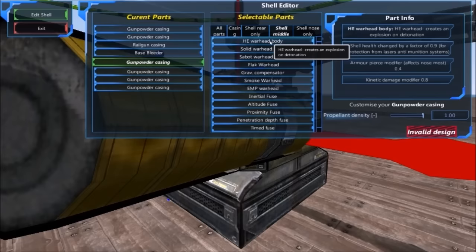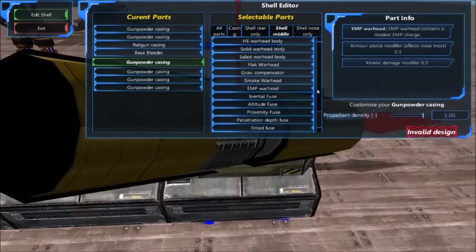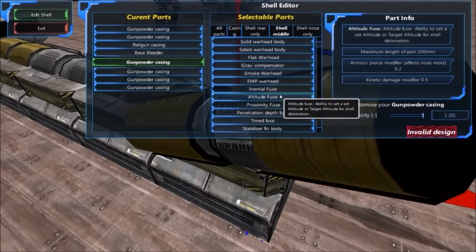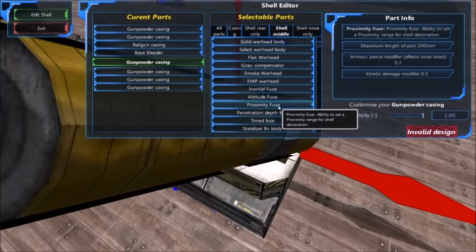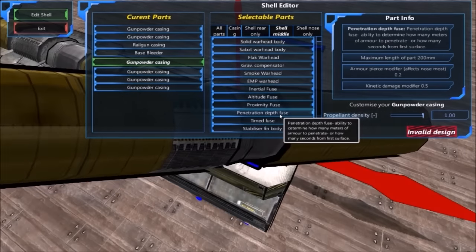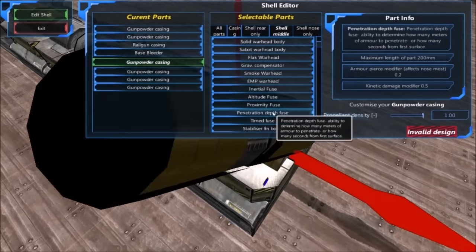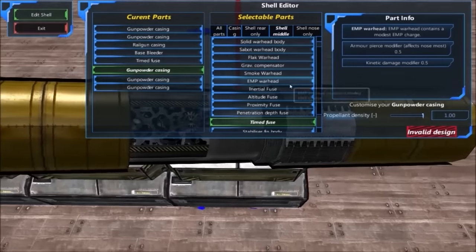Since we are using a laser targeter, we should use a fuse. There are five fuses available to us. We can do an inertial fuse, which is very, very good for disabling shields. We can do an altitude fuse, which is semi-reliable but sometimes explodes before you want it to. We can do a proximity fuse, which is very unreliable. We can do a penetration depth fuse, which is very good if you are trying to do an EPHE shell. Or we can do a time fuse, which is very good for reactive flak. We are going to do a time fuse — it will be auto-set to its proper time.